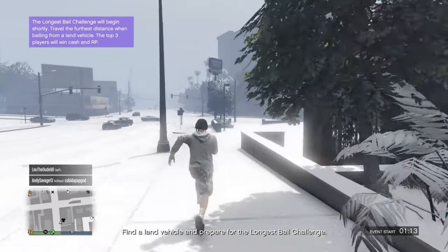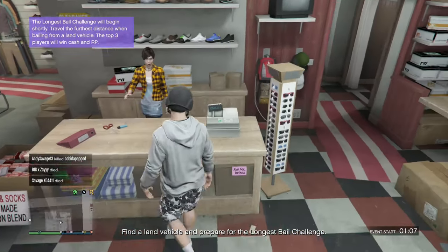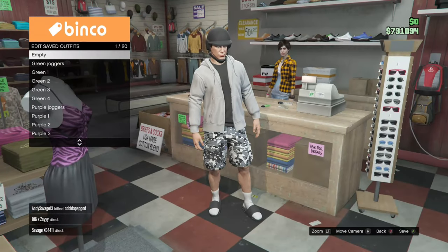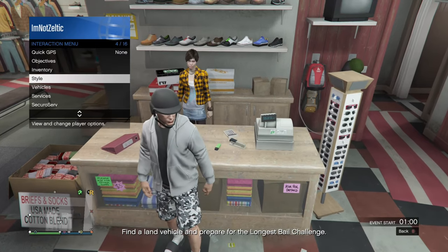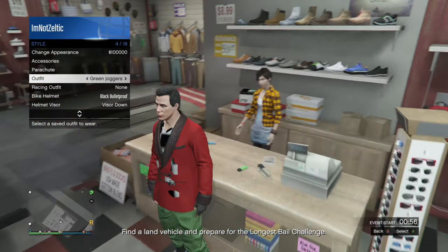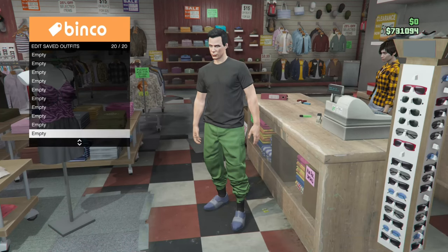Now when you're online, just go over to a clothing store and save your outfit that you're wearing in your last slot. I didn't care about mine, so I didn't, but if you are wearing an outfit that you care about, just save it in your last slot. Now if you did get the green joggers fit, just go ahead and equip it and save it in your 19th slot. You don't have to do this, but I did.